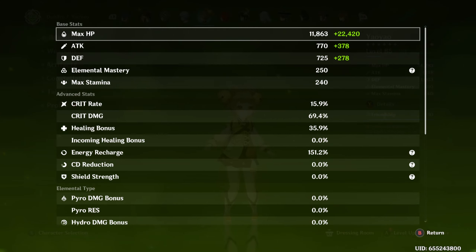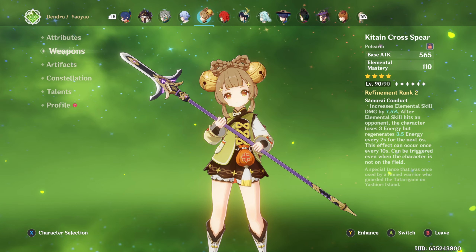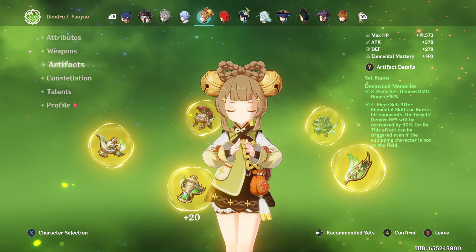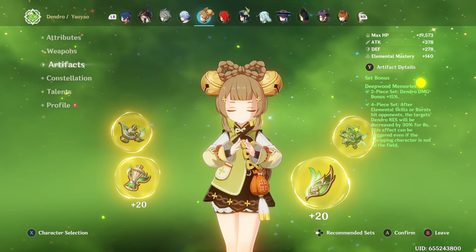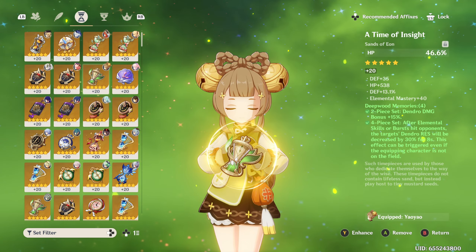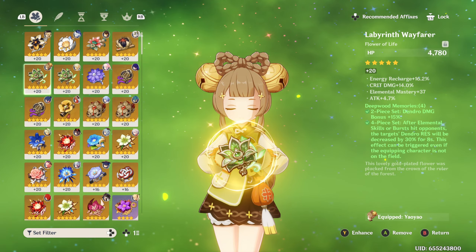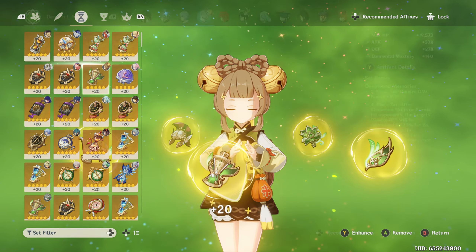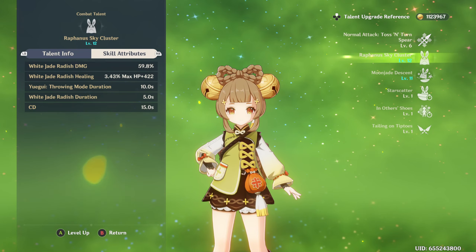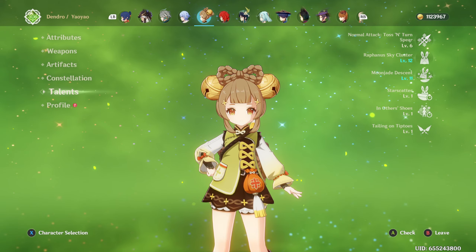Finally for the Bloom team, we have Yao Yao running the Kitain Cross Spear for Elemental Mastery when she triggers cores. Should probably refine it to rank 5 but haven't gotten around to it. She runs Deepwood Memories for the Dendro resistance shred on cores — that's basically why she's here. Artifacts are HP sands, HP goblet, and healing crown since she's mainly an emergency healer. She's at C5, not quite C6 yet. Talents aren't quite maxed out but good enough.